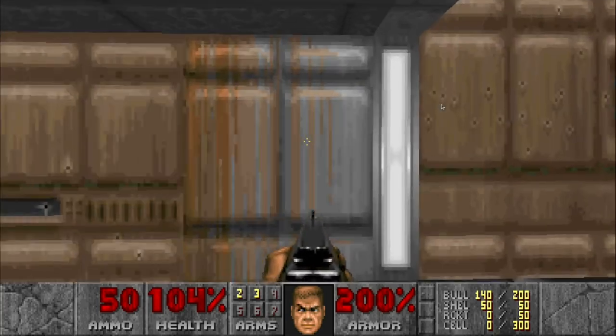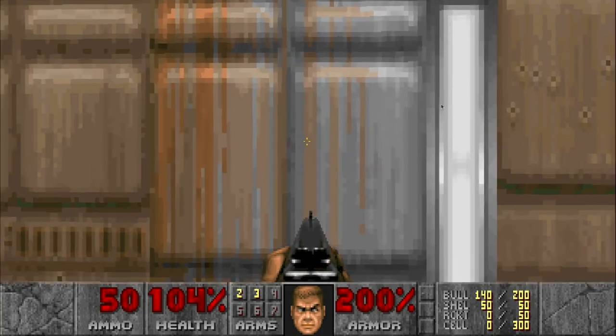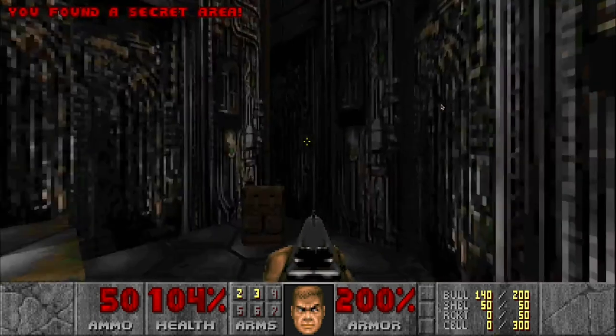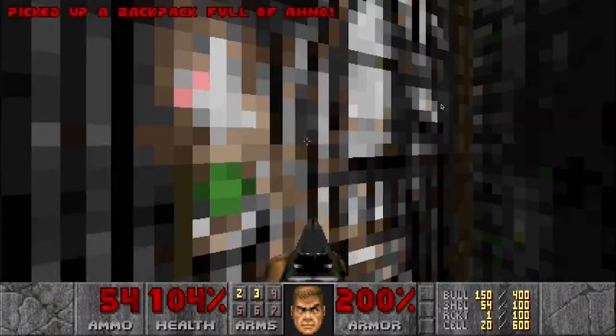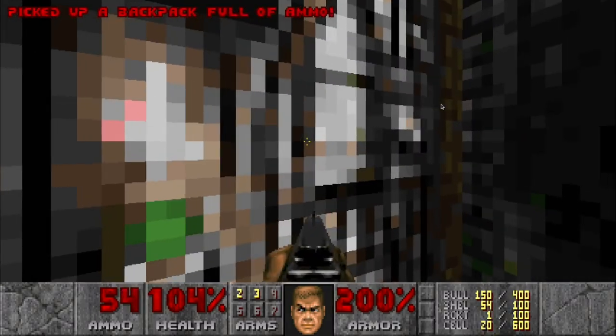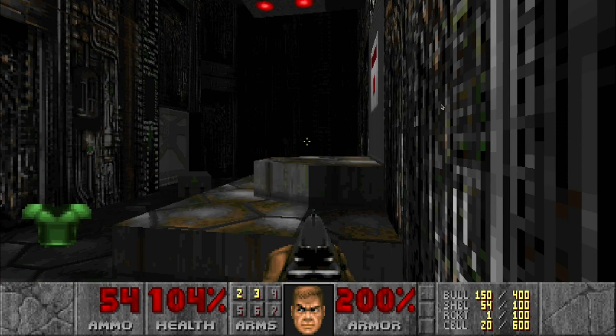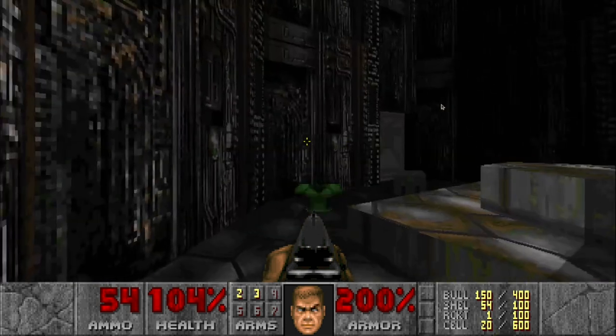This discolored gray wall here — press the spacebar. You find a secret area and you see the backpack here. Look on the right hand side and now I've got the rocket and the cell.